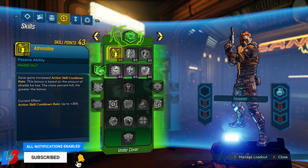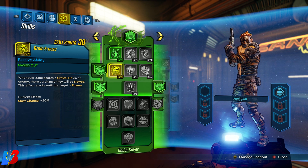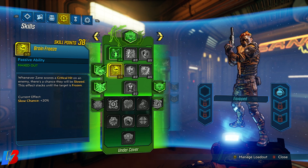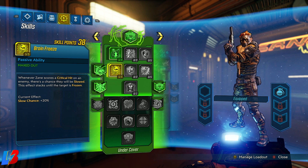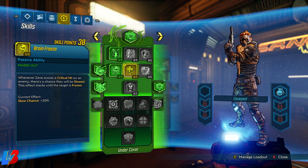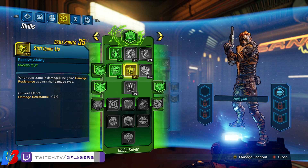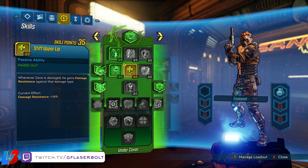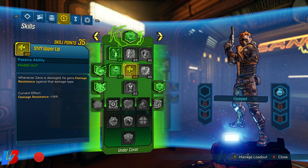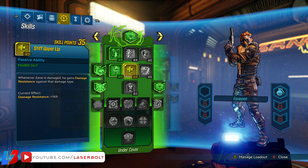Then we're going to be dumping five points into Brain Freeze. Whenever Zane scores a critical hit on an enemy, there is a chance they will be slowed down; this effect stacks until the target is frozen. Almost every single enemy you shoot will automatically get frozen with this build — the synergy is amazing. Next, three points into Stiff Upper Lip: whenever Zane is damaged, he gains damage resistance against that damage type, giving us great survivability.